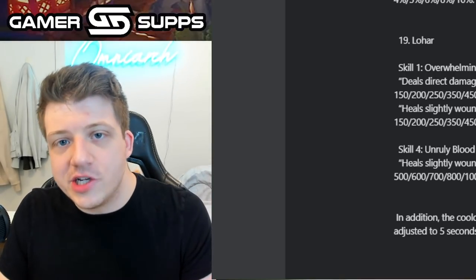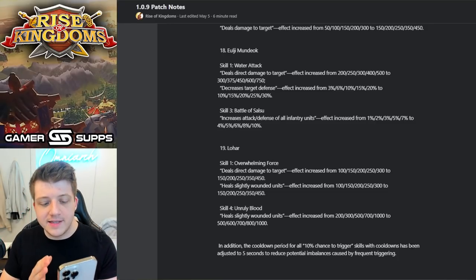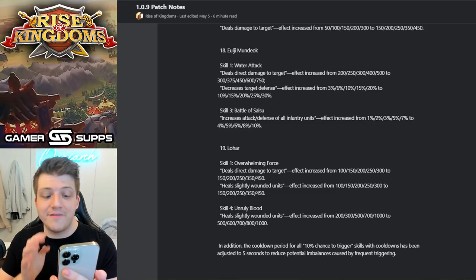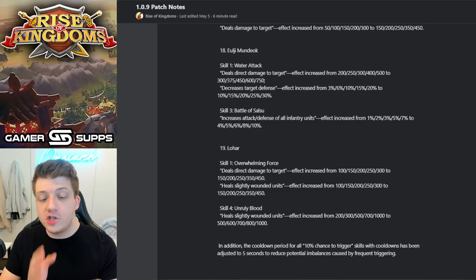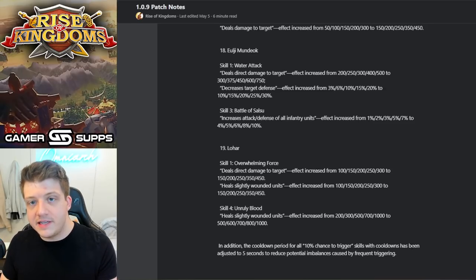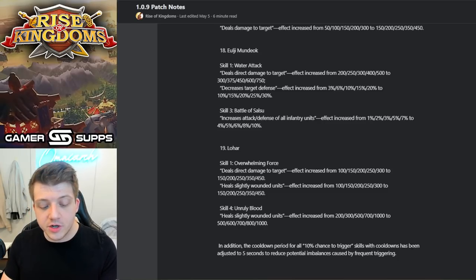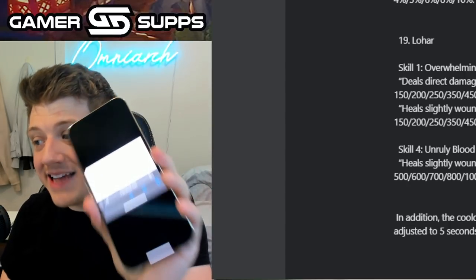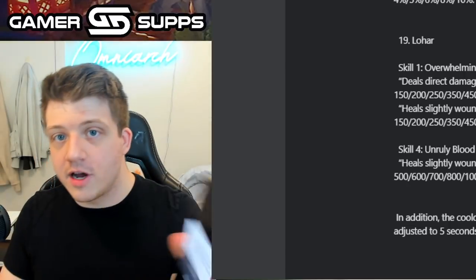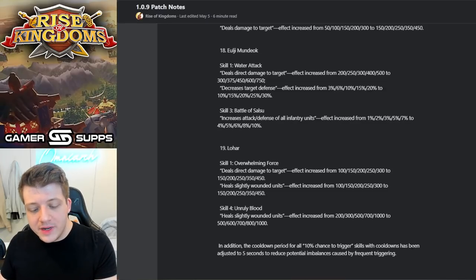I reached out to VIP support on WhatsApp and asked: 'Is it true that all skills with a 10% chance of occurring have a five-second cooldown even if the text doesn't say so? I found this in update 1.0.9 but wanted to confirm it's still accurate.' I sent them an exact screenshot. A few hours later they responded: 'Yes, this setup still remains in the current update.'